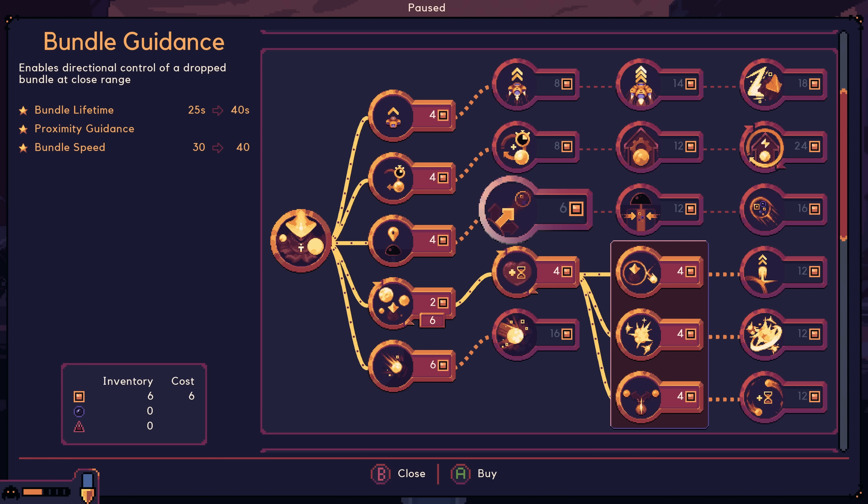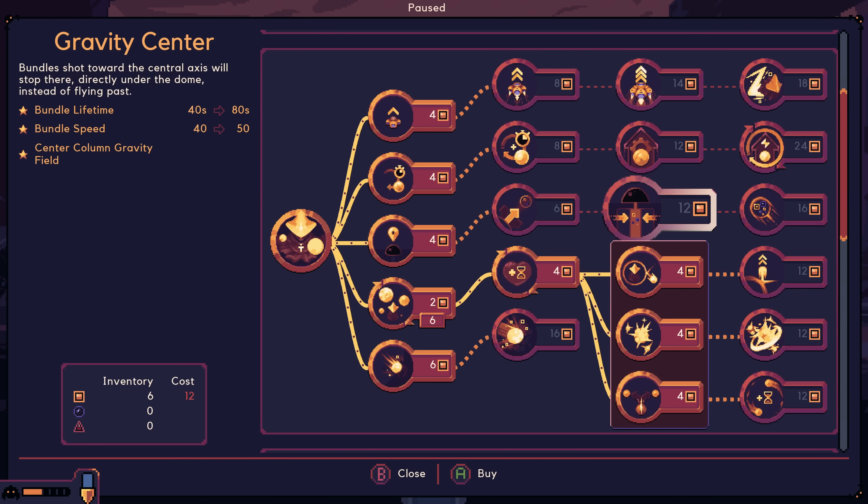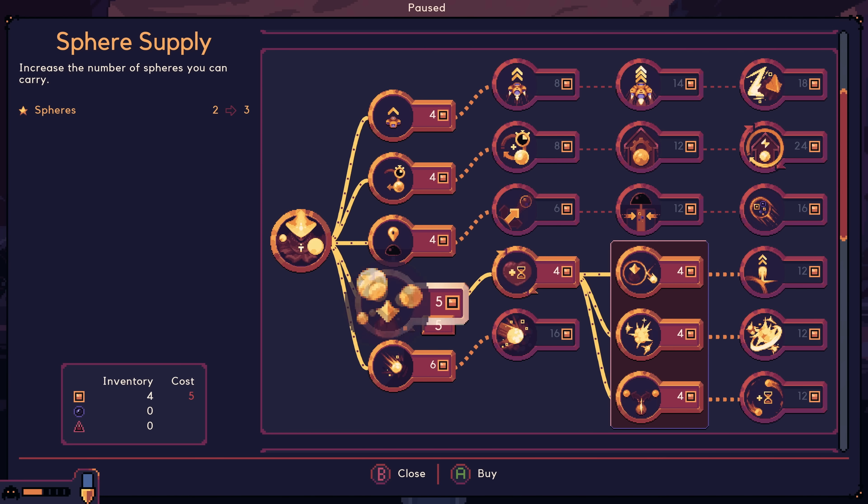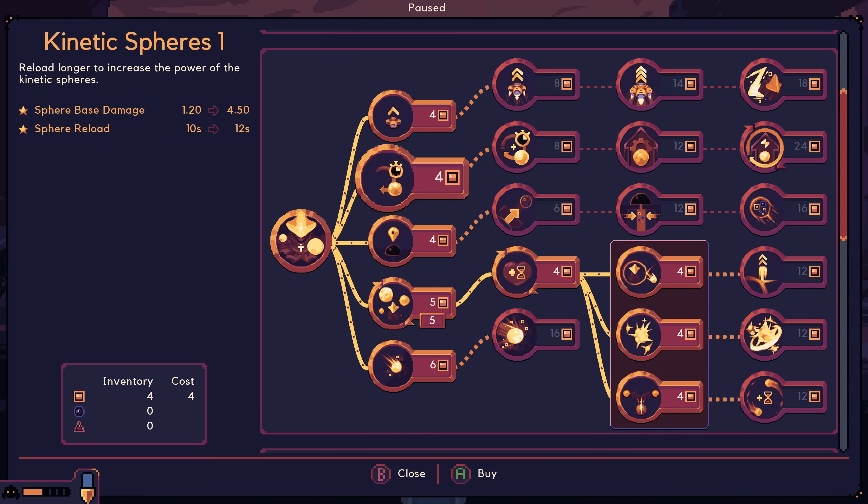There's a center marker. Directional control of a drop bundle at close range. Gravity center — bundle shot towards the central axis will stop there, directly under the dome, instead of flying past. That could be very cool. But for now, we're going to take sphere supply — it's two to upgrade that, and then five for the next one. Maybe I'll also increase the power here. Okay, I can go back down, I have a little bit of time.